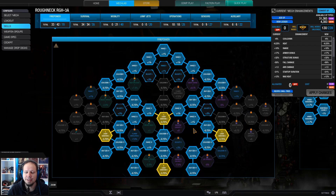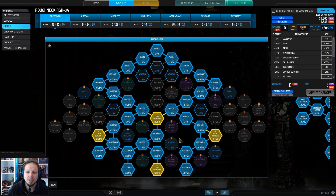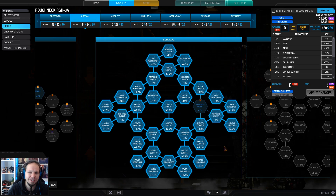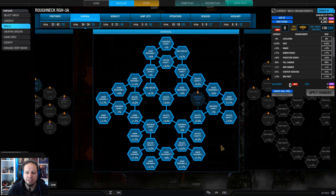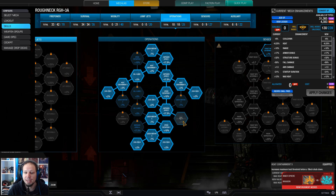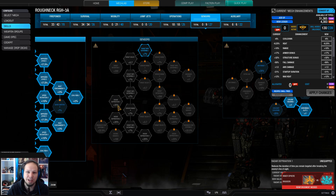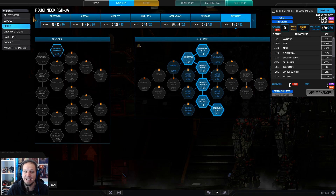We have invested a little bit into firepower — heat generation, laser duration, and cooldown. Didn't go for velocity because 500 meters is pretty okay to aim. We are running almost full survivability. I even went for AMS overload, which is pretty nice in this build. We skipped mobility because we are a peeking mech and don't really need that. We have maximum cool run, an additional point of heat containment, and we are of course running double cool shot because the build is toasty.